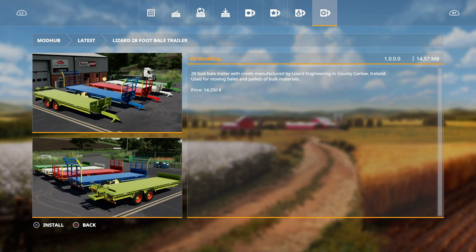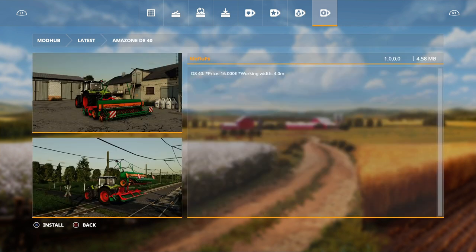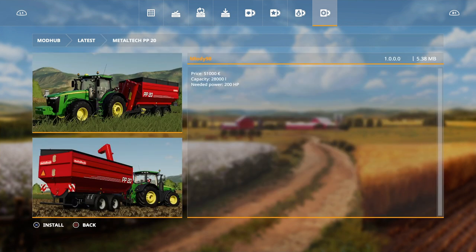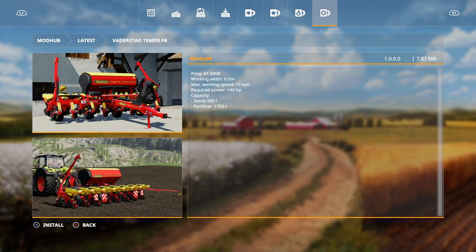Then we have the Amazon D840, and then the Metal Tech PP20 by Melody 98, which is a new auger wagon. And then the Vader Start Tempo F8, also by Melody 98 — a six-meter-wide one we'll have a look at.